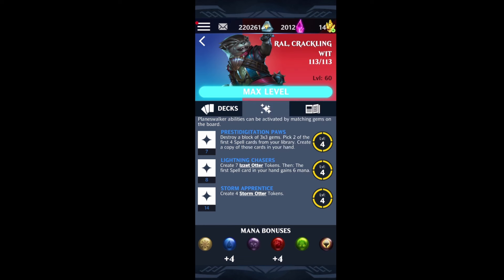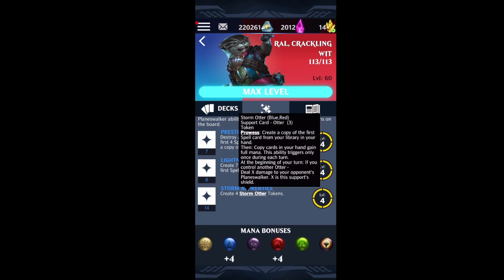The third ability, Storm Apprentice, creates four Storm Otter Tokens. Those Storm Otter Tokens make it so that when you cast a spell, you create a copy of the first spell card from your library into your hand, then give all copy cards in your hand full mana. This ability can also only trigger once per turn, and at the beginning of your turn, if you control another Otter, you deal X damage to your opponent's Planeswalker equal to the support's shields.